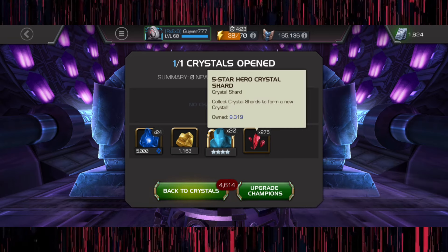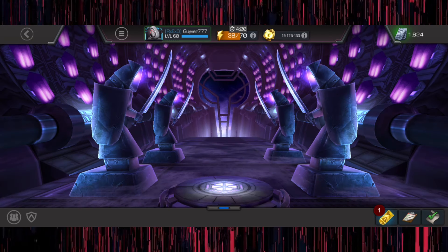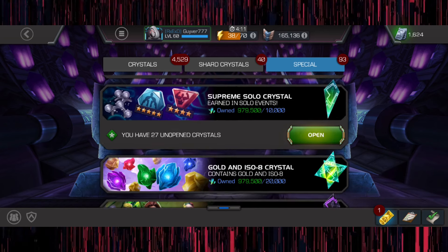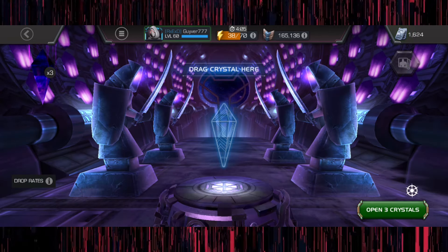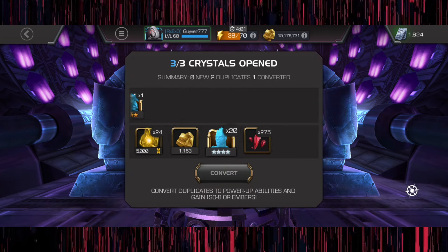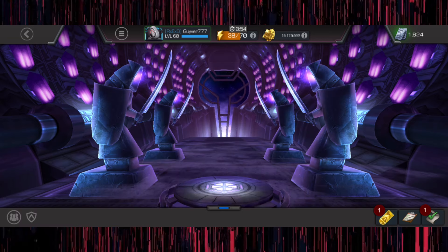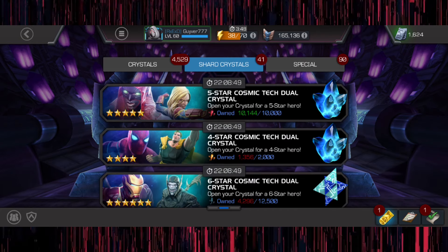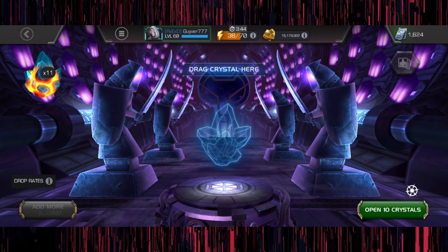I need quite a few five-star shards — I'm almost there to form another one. Let's open these three cavs, we're gonna pop them, I'm not gonna really worry about cavs — we all know the cav pain. Wait, did we just form it? Yep, we got another one — that's perfect, that worked out perfectly.